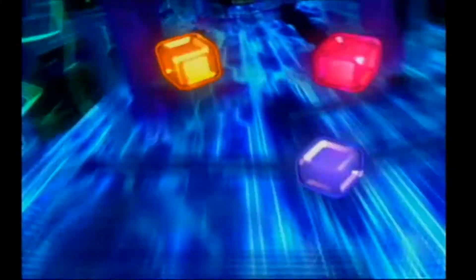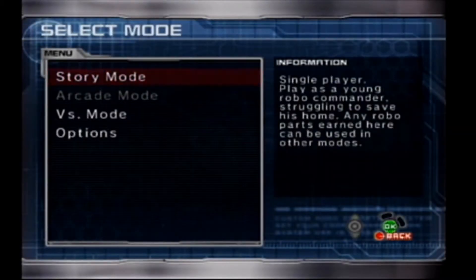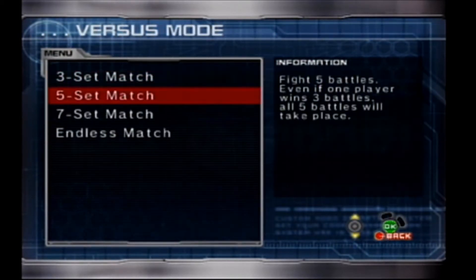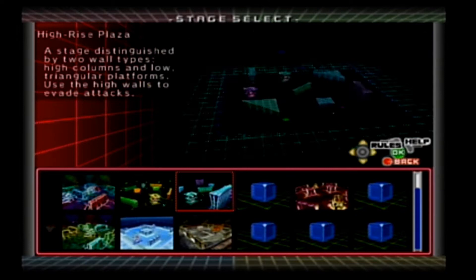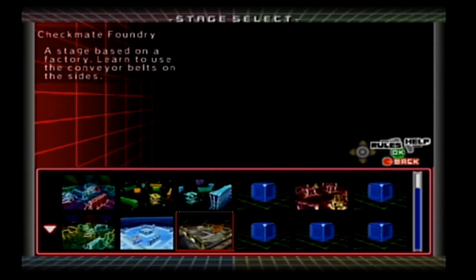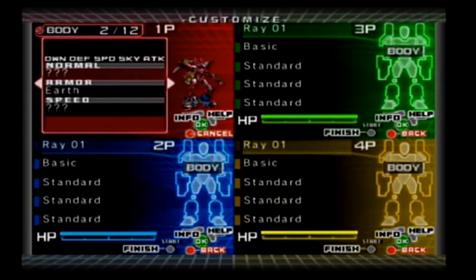We're back! Finally a game system for me — the Dreamcast. We're doing Custom Robo, a four-player battle royale. We'll do three-set matches. The best way to explain: A is to jump, B is your main fire and it auto-tracks to your character. A is also to dash. Bombs will do damage to yourself too — they're bombs.